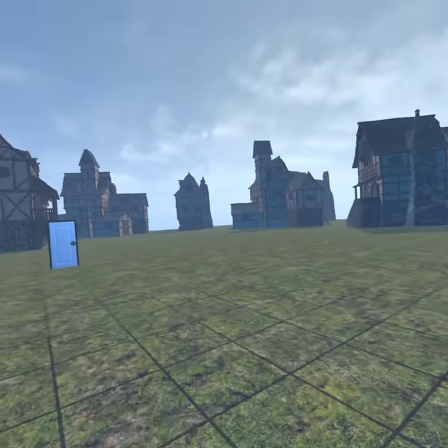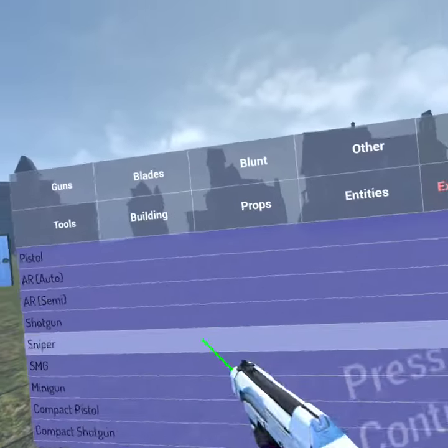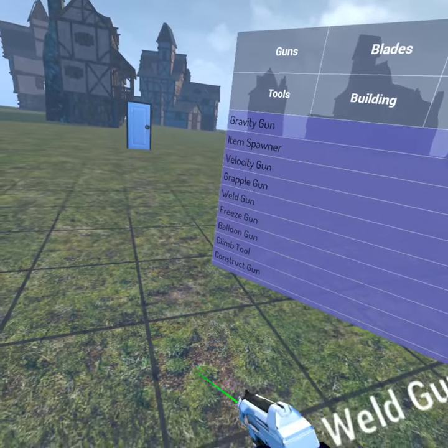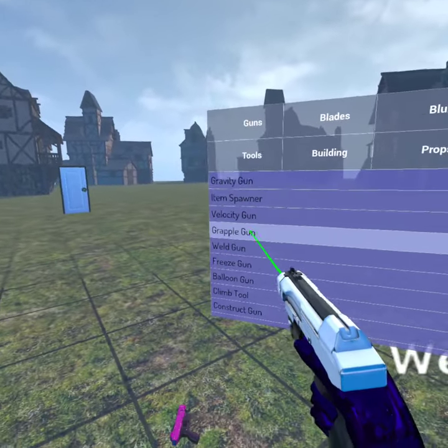The first thing you need is the spawner gun. Then go to tools, grab the weld gun, and then get the freeze gun.